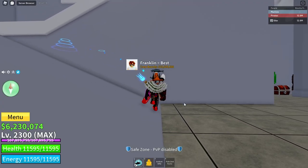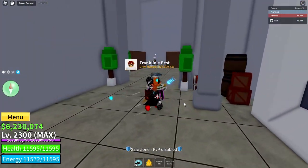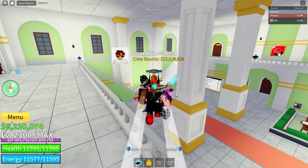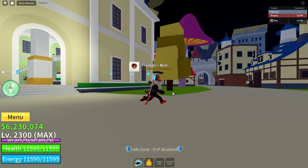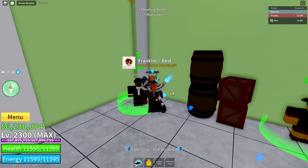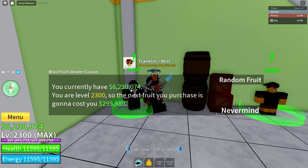Number two: the second best way to get fruits in Bloxfruits is from the Bloxfruits dealer cousin. There's one in each sea, and in the third sea it's at Mansion on Turtle Island — this big island, right over here in the corner. Talk to the Bloxfruits dealer cousin and you can buy a fruit once every two hours. It's completely random, and depending on your level it has a certain cost. Since I'm max level, it costs almost 300,000.